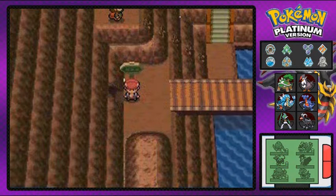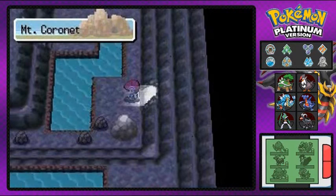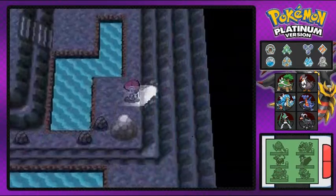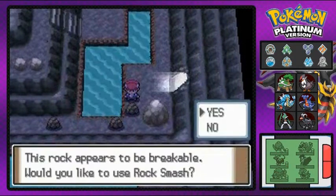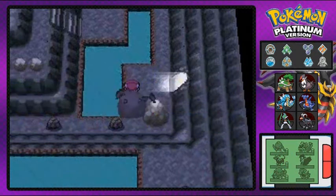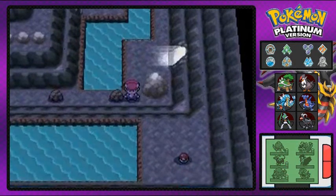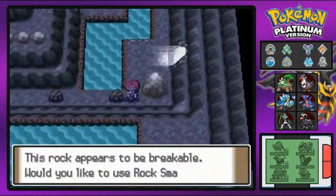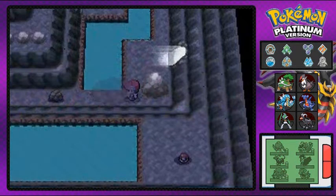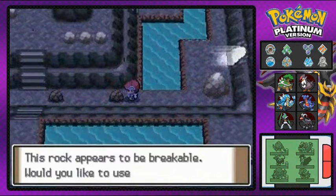In our last episode we got to go through the Team Galactic hideout. We found out they took the emotion Pokemon, made red chains out of them, were hurting them — we saved them and beat them. Cyrus is a huge liar because he has other plans for the world he wants to create, and now we're in the middle of trying to locate these guys.